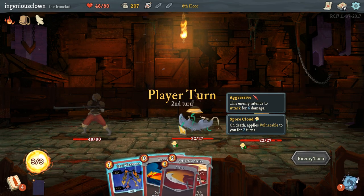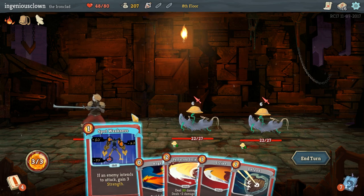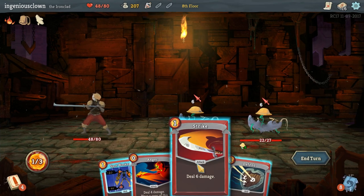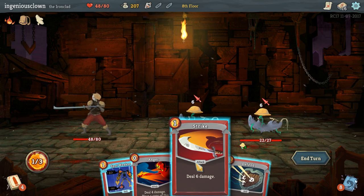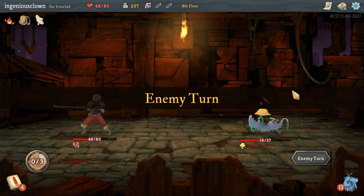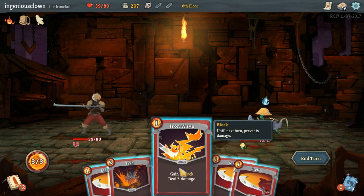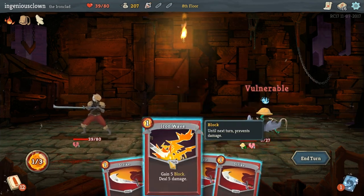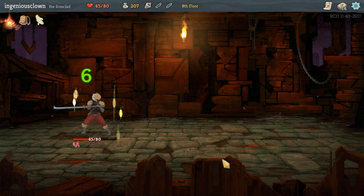I still have a few more combats to go through before I can get all the way. Here we can do a perfected strike on this guy. Is it weakness or it's vulnerable? So we'll strike that guy. Anger on him. So now I'm vulnerable - he's gonna do nine damage. That doesn't feel good. But we totally have a kill here. Seven damage. Not bad.